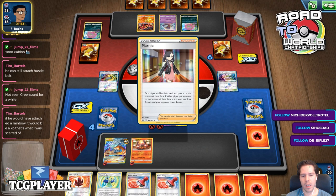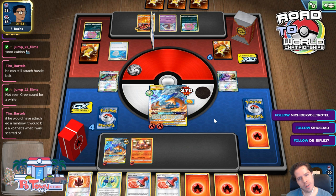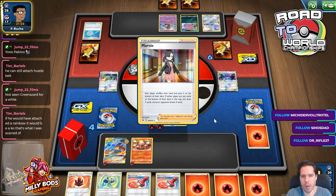We're gonna get Marnie'd again. There's a Rainbow and there's a Scoop Net. We can't KO Blacephalon with anything — that is a problem. We can KO Jirachi however.